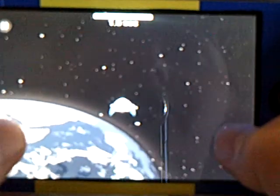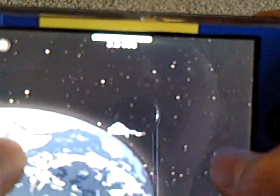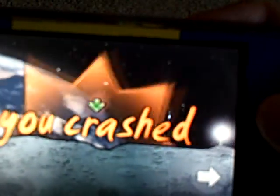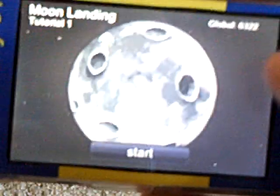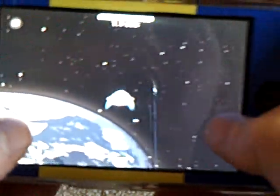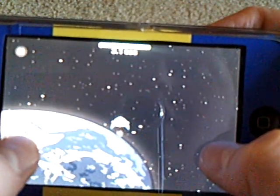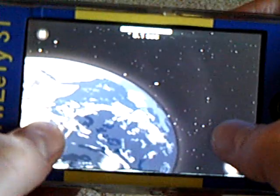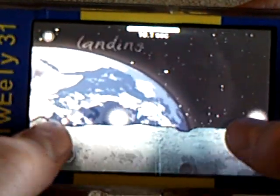I'll actually show you now how I do it. Okay, this is landing and you have to do it. Oh, somehow I crashed — I wasn't straight. You have to be straight on it. I'll try that again — I can't even get past level one. You can't go in too fast, otherwise you'll crash. And you have to be on a flat surface.